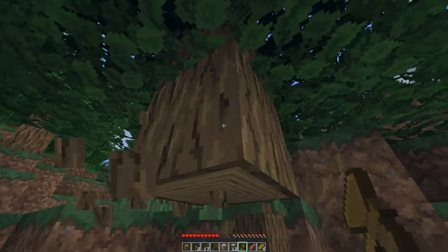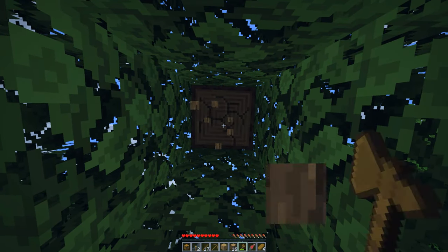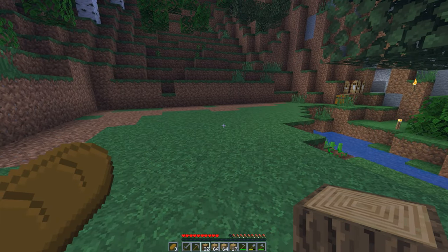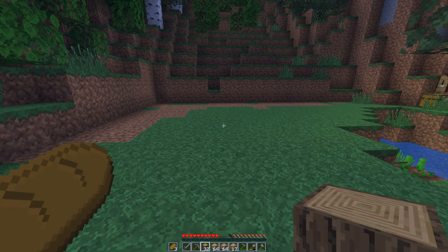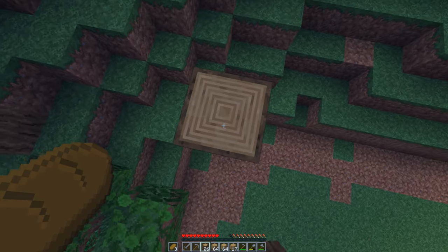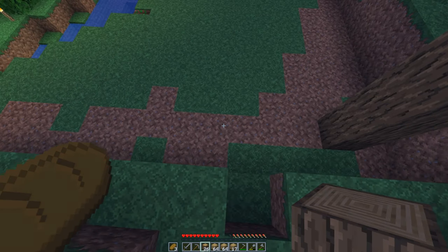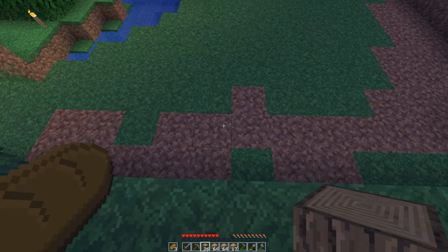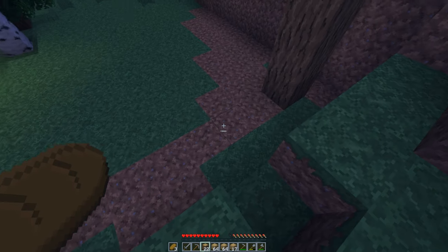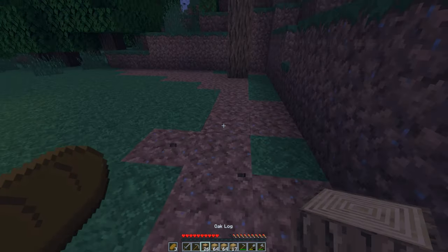Day one — I start by getting some wood and I find a spot to start building a house. A normal person probably would have found a flatland, but for this series I want to build creatively — in tiny spaces, on mountains, on flatlands, wherever. I just want this series to cover incredibly huge areas, take over crazy spaces. This is why I'm building in a tiny corner of a mountain area, because I'm going to have a nice house on the mountains. Just know this series is going to be freaking cool.